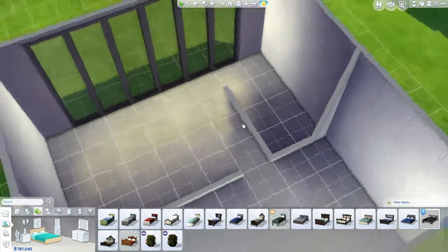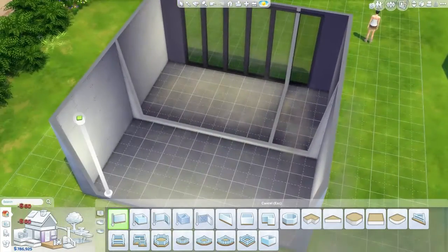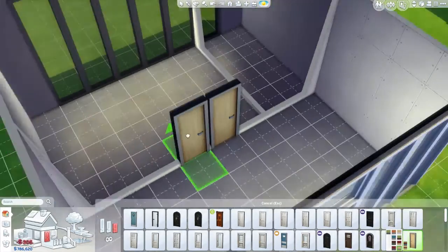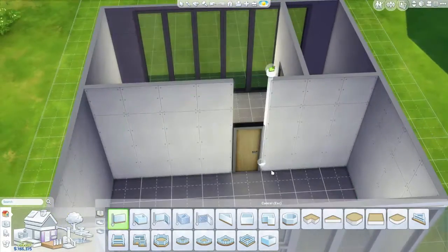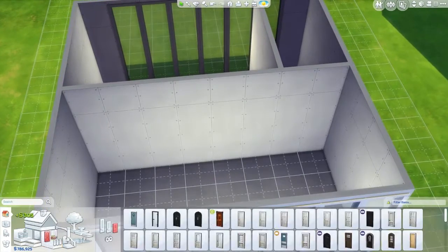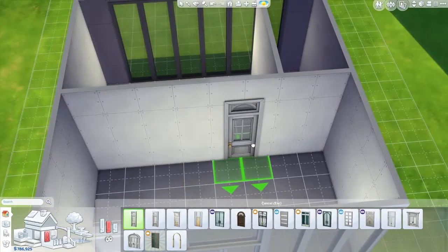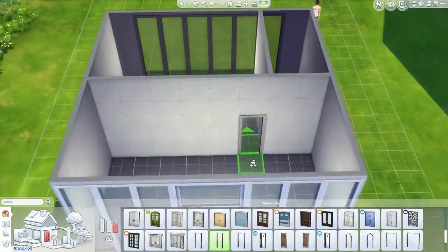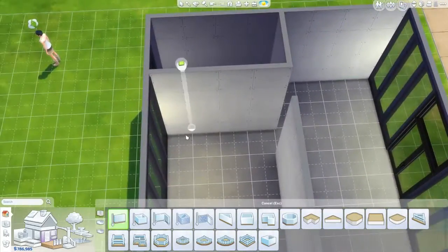I'm continuing with this sort of same layout. This time I did make the bathroom a bit smaller because it doesn't really need to be too big. I noticed I overreacted a little bit when I realized I can divide and create multiple rooms — but not actual rooms, just an illusion of multiple rooms. That's why I was kind of overreacting with it a little bit.